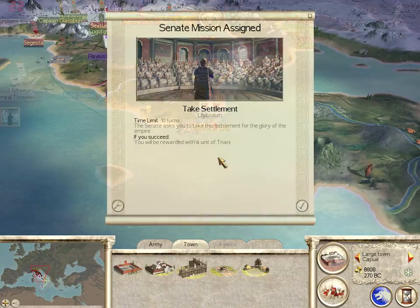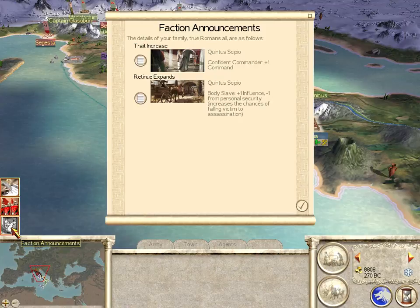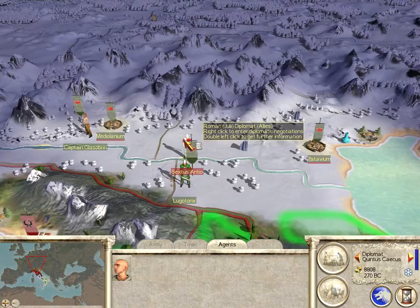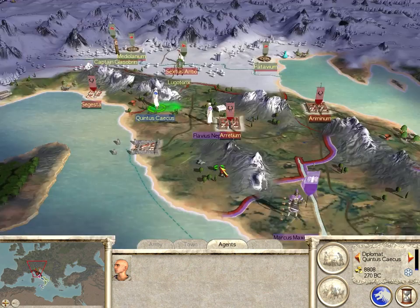We're going to enslave Syracuse and distribute half the population. We got some money and they want us to take Lillibau — and we'll get a triarii for that. We got 5,000 denarii. What a skip — good recruiting, and we've dragged our Roman buddies into war. We're friends for now. That Greek diplomat is around here somewhere — we'll find him on the next turn.